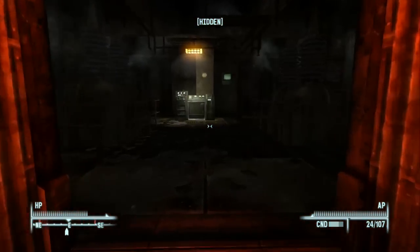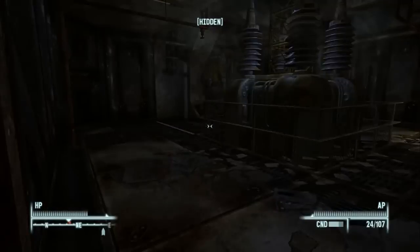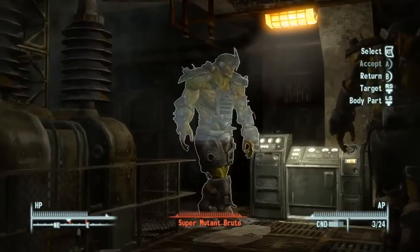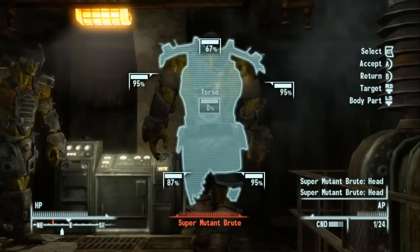Let's save all the lockpicks for the terminal. There are people in here too — one super mutant, two super mutants — kind of creepy, only lit by the shock of these generators. Let's take out the sniper rifle.